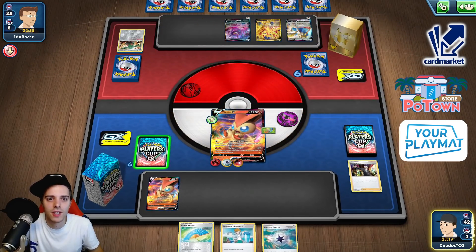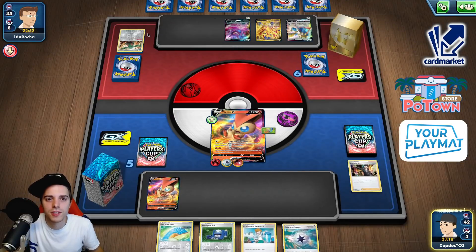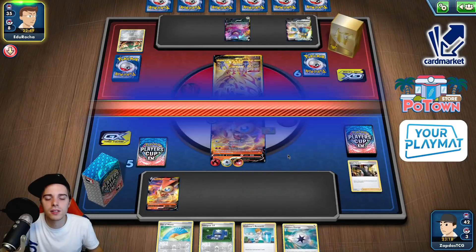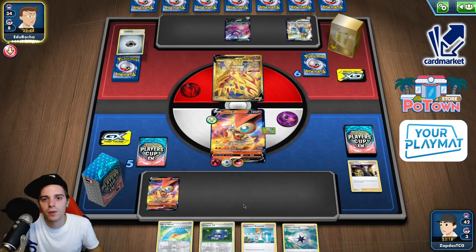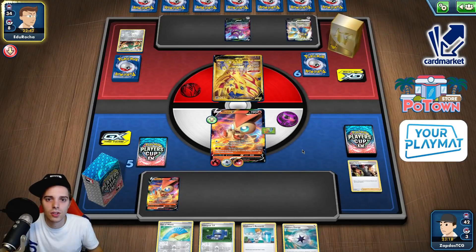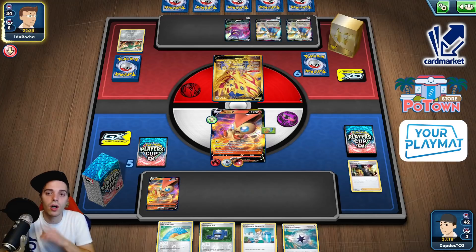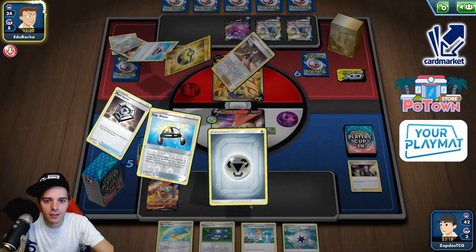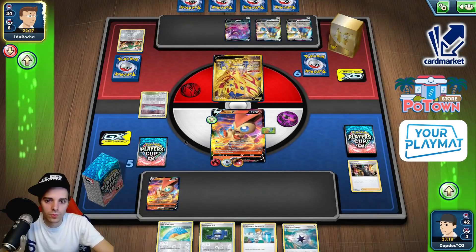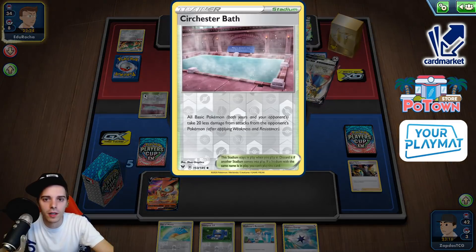I wonder if he's going to have a Saucer attachment — that would be pretty scary. Maybe that was a risky move. The only thing he needs is a Saucer and energy. But he already has so many energies in play — 1, 2, 3. Huge hand size as well. Saucer number two, 6 cards in hand. Attachment onto the other Saucer — that was a risky move getting rid of that Bronzong. Oh — Sir Chester Bath! That means we survive a hit from Brave Blade.